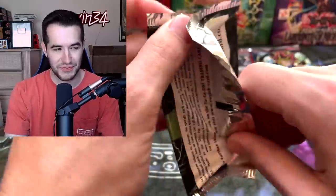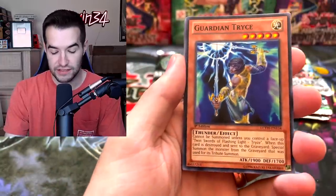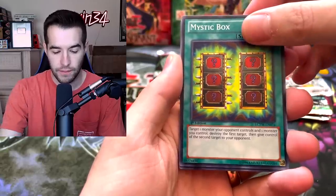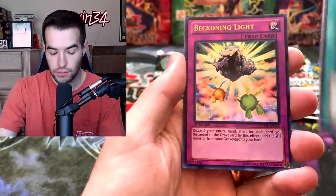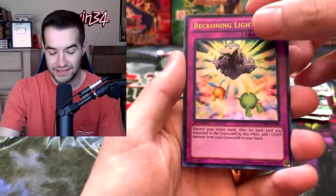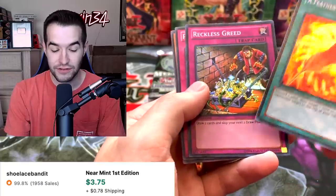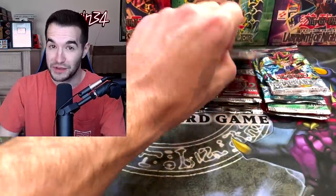Man, I love this set — so fun. I've never opened first edition; I think this is the first time. Guardian Trice, Draining Shield, Mystic Box, Monster Reincarnation, Beckoning Light. Okay, I don't think that one's too good. Secret rare — here's where the big ones come up. Feather of the Phoenix — not the one we're looking for. Reckless Greed, super rare — not a bad card. You get to draw two but then you can't draw for two turns.